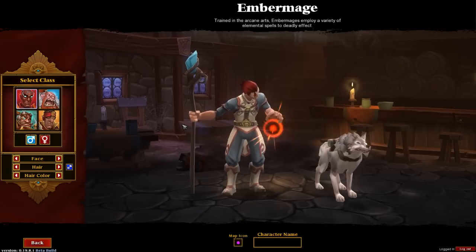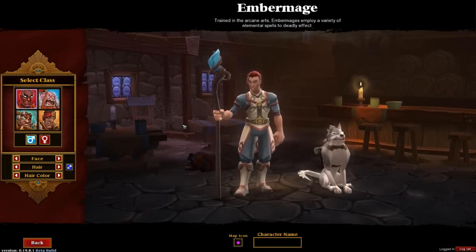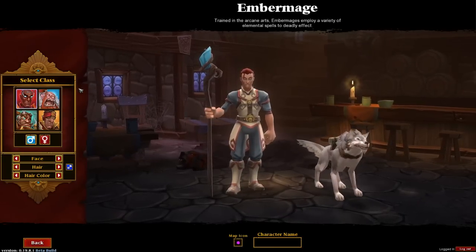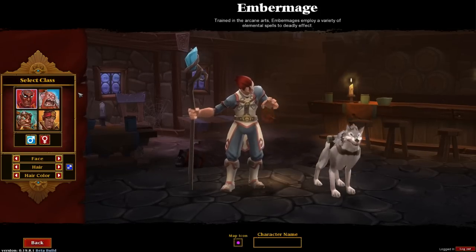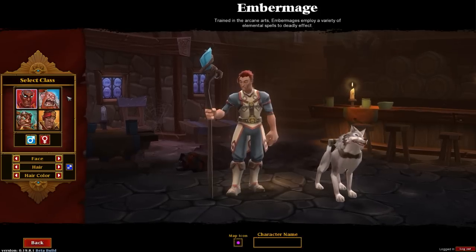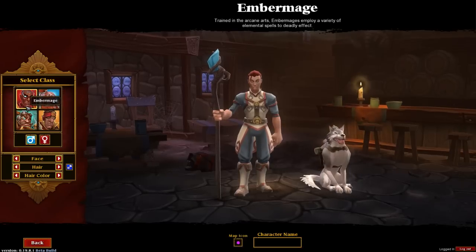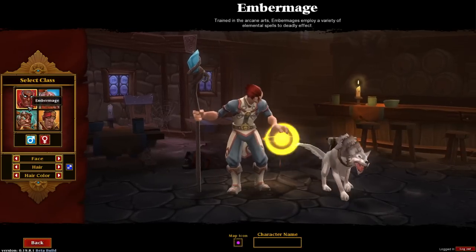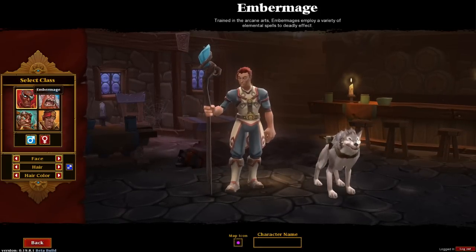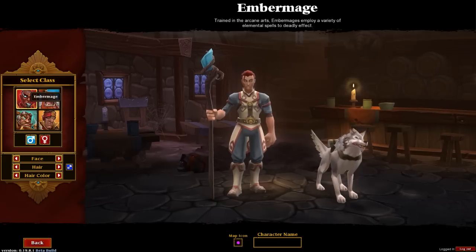As with any game I'm covering, I'll first show you the customization. If you're looking for a specific class and gender, there are time codes below so you don't have to watch everything. You can also customize your pets a little bit, which is great because there are a lot more pets available compared to Torchlight 1. I'll also play the entire game as a full let's play at the highest quality possible, with a friend, once the game goes live.